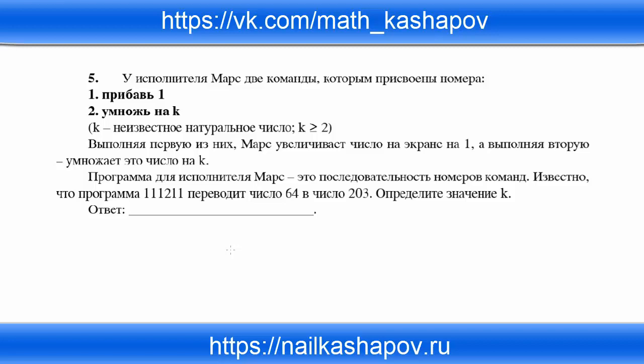Информатика под редакцией Минака. У исполнителя Марс две команды, которым присвоены номера. Первая команда: прибавь 1, вторая: умножь на k. При этом известно, что k — натуральное число, больше или равно 2. Выполняя первую команду, Марс увеличивает число на экране на единицу, а выполняя вторую — умножает это число на k.